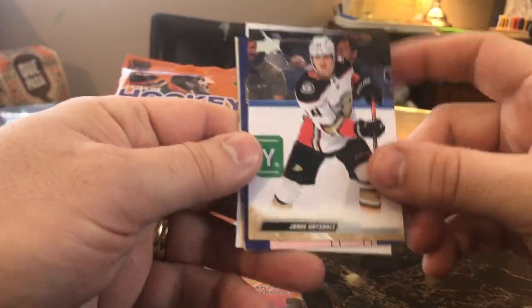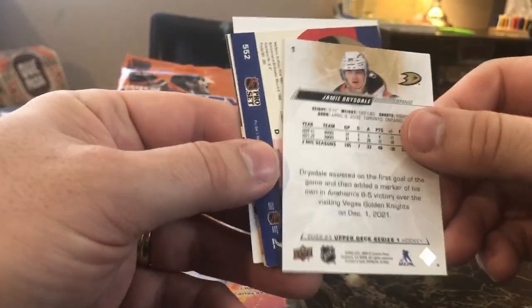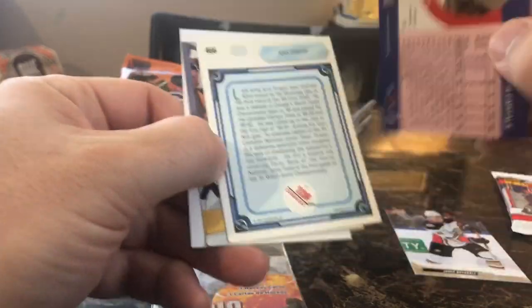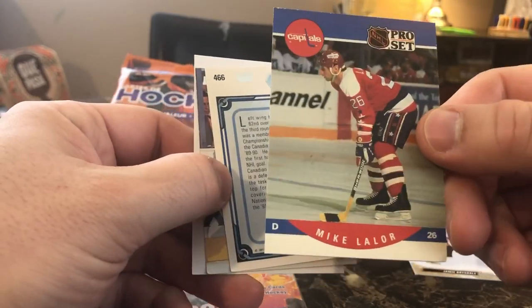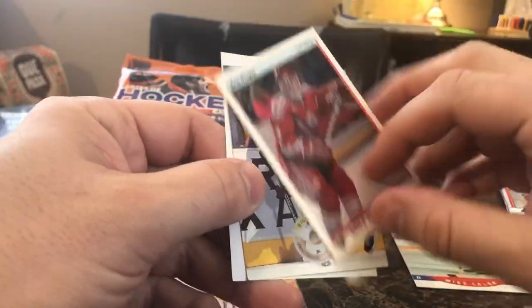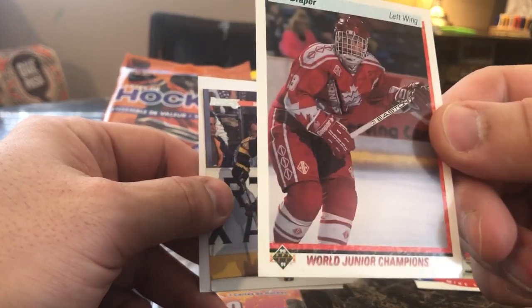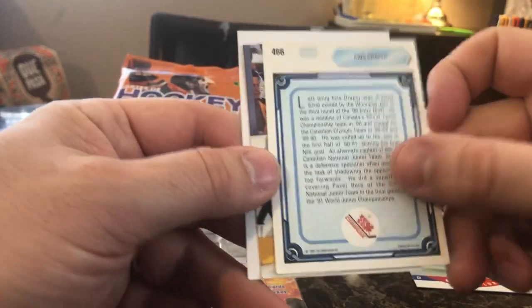All right, Jamie Drysdale — nice second year player there, Jamie Drysdale. We got Mike Lawler, who is not the 1,000 point getter. We got Chris Draper, who is not the 1,000 point getter. But that's a nice card — World Junior Champions, Chris Draper. That's pretty nice there.